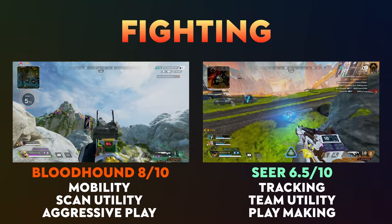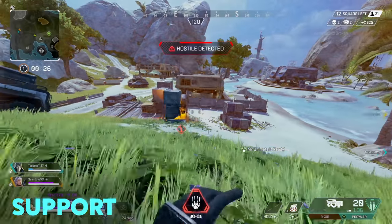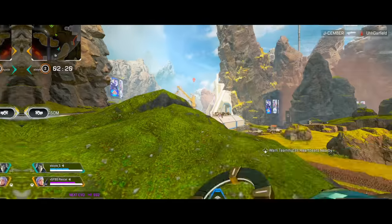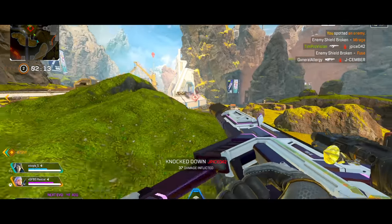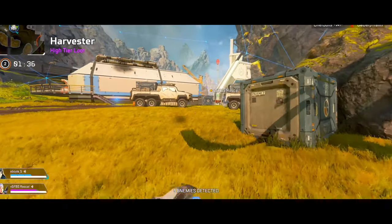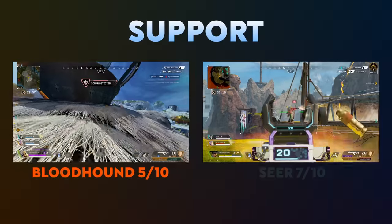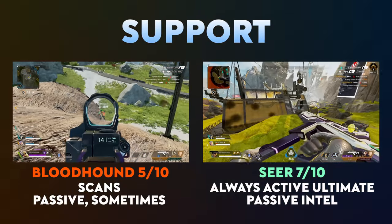Apex is a very mobile game, and Bloodhound's ultimate enhances that fighting capability. Looking at support capabilities, Bloodhound is probably the weaker of the two — they can still support teammates with scans, but it's not as great in terms of actual team help. Seer is a little more powerful here. The always-active ultimate is great for understanding who is around, and all teammates readily get that information right away. Bloodhound requires you to actively use the scan, whereas with Seer, the ultimate is constantly working. I give the support edge to Seer and how much knowledge he can pass around at any moment with his passive or that ultimate.